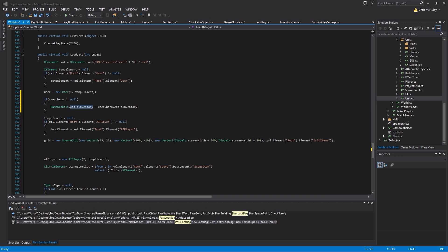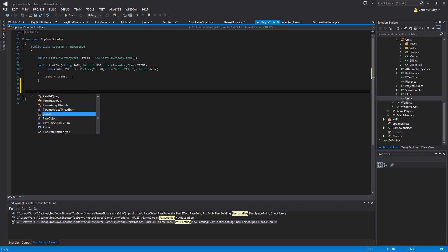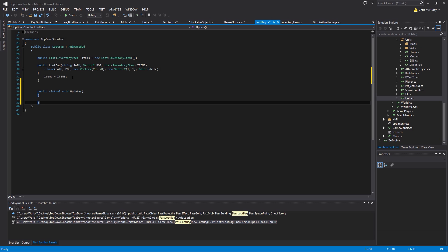Now we want to work on the loot bag to have left-click functionality — more like Diablo 2 loot. Here we're going to add a `public virtual void Update(Vector2 offset)` function, which we don't have yet. And then down in draw we're going to have `public virtual void Draw`, which we should have had last time but just didn't do.